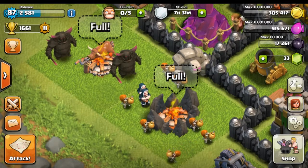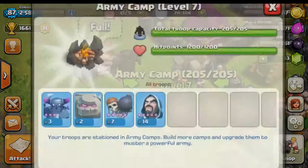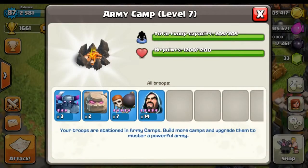We're going to start off this video by going over what go wipe means. Basically, go wipe means you're going to have some golems, some pekkas, wizards, and wall breakers — and the name pretty much spells itself out.